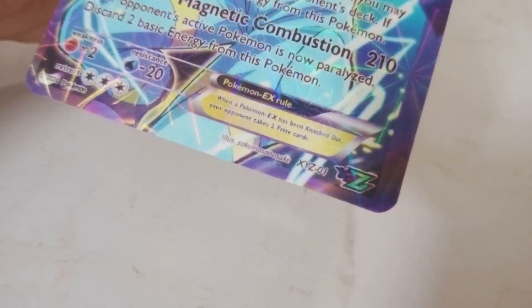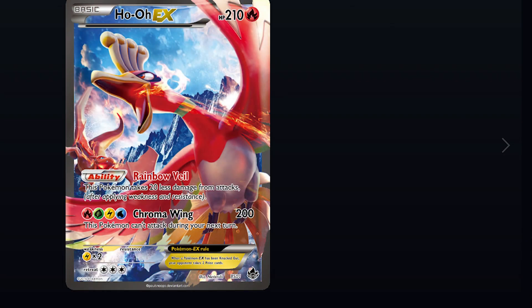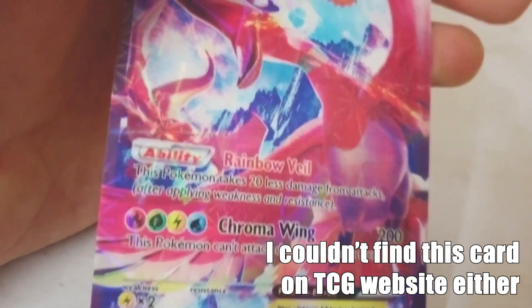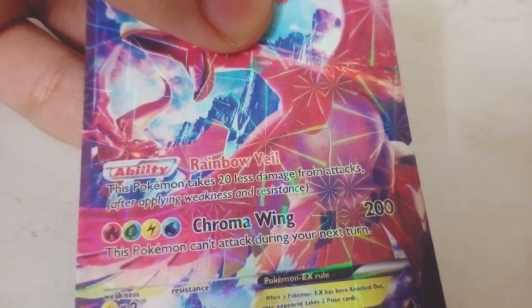It's got a weakness to fighting types and resists water. Next is a kind of different card - it's Ho-Oh EX with 210 HP, it's a fire type, and again it has that hand symbol. Its ability is Rainbow Wheel - this Pokemon takes 20 less damage from attacks. Its moveset is Chroma Wing with different energy cards: fire, grass, lightning, and water energy for 200 damage, but this Pokemon cannot attack during your next turn.